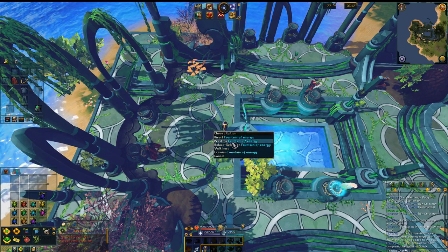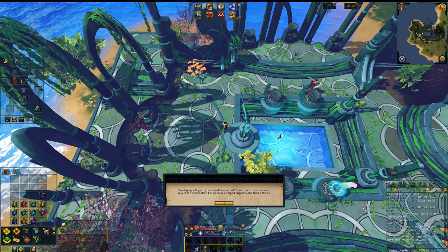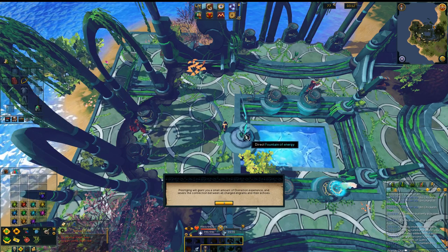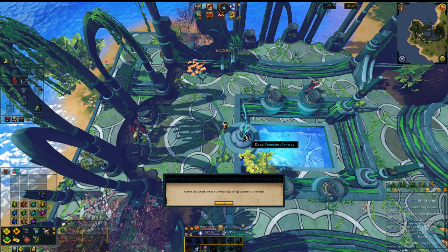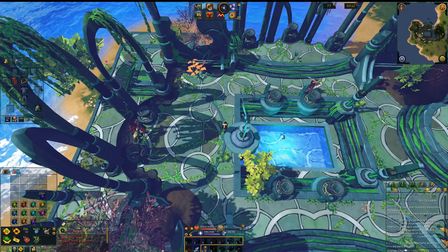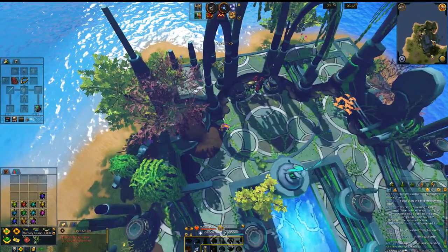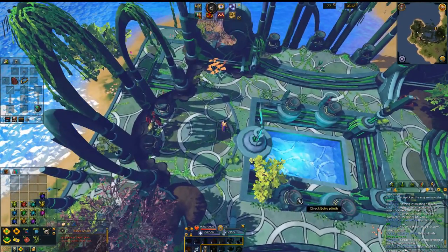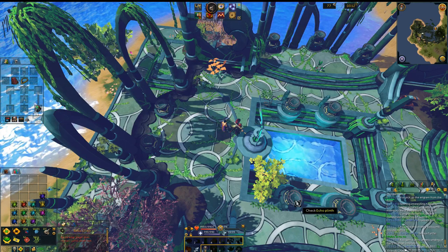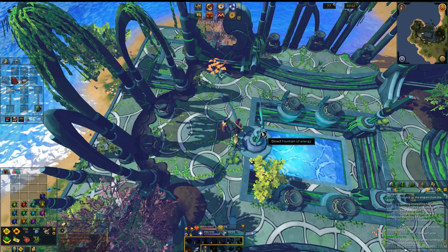Next you're going to want to prestige if you're going for additional tiers. If you're not going for additional tiers, you can just direct the Fountain of Energy and get whatever bonus you actually want. But what I'm going to do is prestige, and then I'll be able to get additional divination experience from all of these memory strands and unlock an additional Echo Plink — meaning I can direct it and have multiple different perks available at the end.